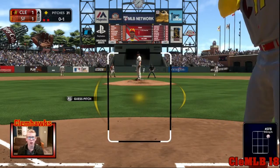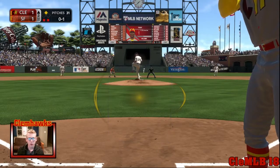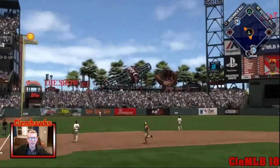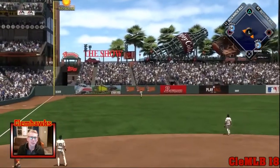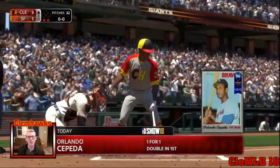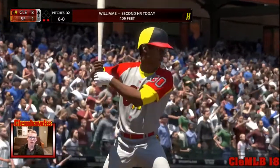Just because you're used to playing on All-Star where they throw more balls in the strike zone, Legend difficulty is a lot harder. But you can still use these tips — I still get out, it's baseball. I took a pitch, went down in the count on a strike, and still teed off on a fastball. That's the second one I've hit in this game and it's on Legend.